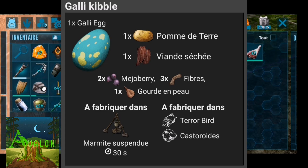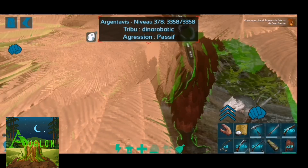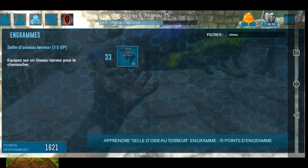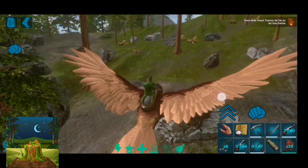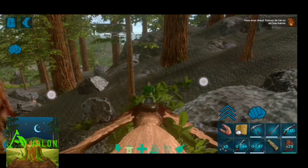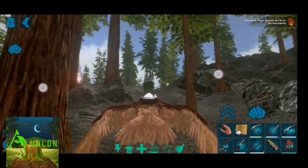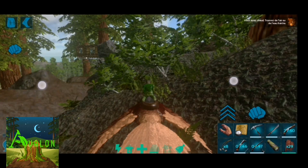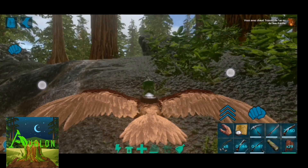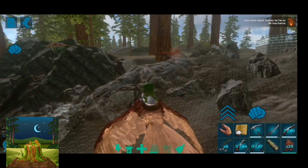On va lui remettre un petit peu de narcotiques. Je te laisse le surveiller, je vais essayer d'en trouver un deuxième pour s'amuser ensemble. Et n'oubliez pas, on attend toujours les prénoms — les noms pour les dinos. Dans la prochaine vidéo, on va passer en revue tous les dinos qui n'ont pas été nommés et on va piocher dans les commentaires. Préparez-vous. Une fois qu'il sera dressé, on pourra faire la chanson à nouveau. 41,7%. Bien avec les narcotiques — normalement, tu as dû en garder sur toi aussi. Un narcotique — oui.